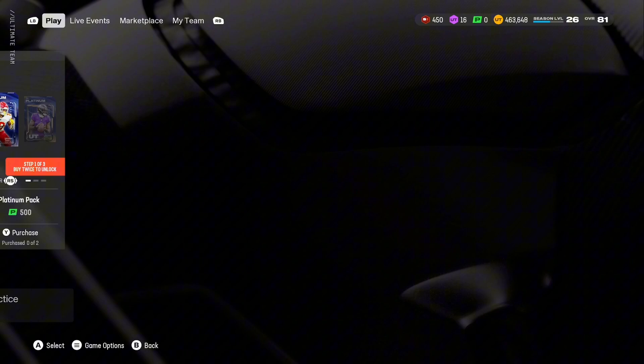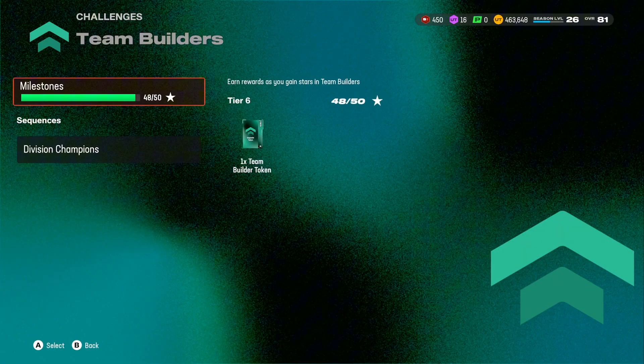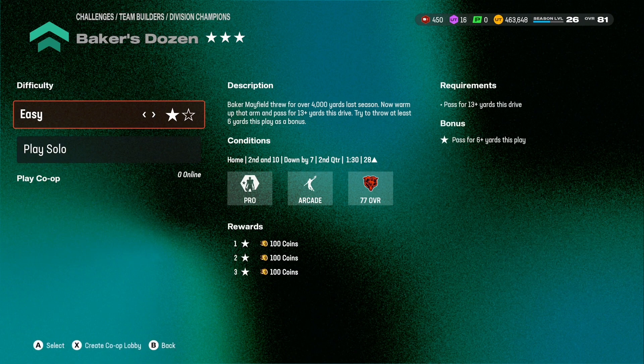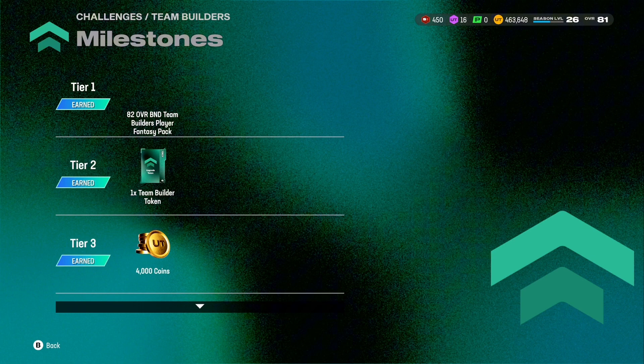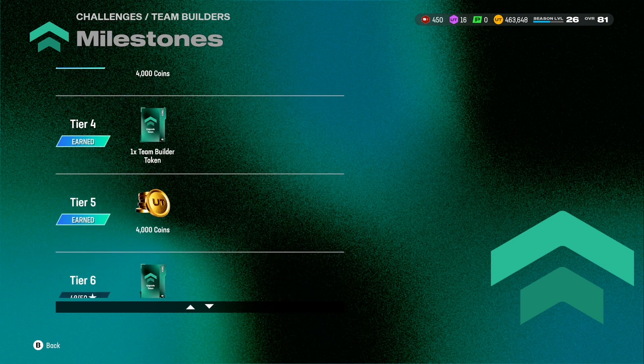Here's how I got him — it's super simple. Go to the team builder solos, get these two challenges done, make sure you get five stars, and then you get Divine Diablo. You get an 82 overall BND team builders player fantasy pack. Make sure you go with Divine Diablo — such a good card, one of the best free cards in the game, maybe the best free card in the game.